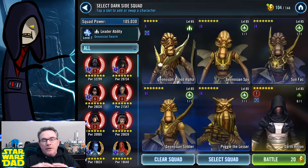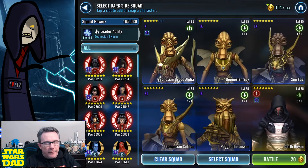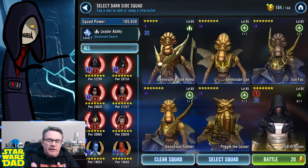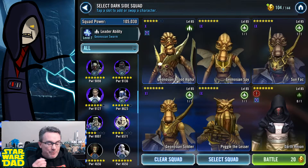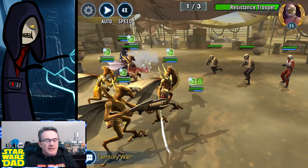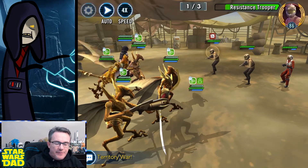Now if you've got multiple allies, you can plug them into multiple teams. I don't want to use my big teams here — I want to show you guys how this works with a smaller team. So here I have my Geos: Geo Alpha, 5-star gear 10; Spy is gear 9; Sunfac is gear 9; Geo Soldier is gear 11; Poggle the Lesser is gear 9. That's my best dark side team to demo this with. I haven't tested this, so I'm hoping I come out without losing any characters. Let's see what happens.